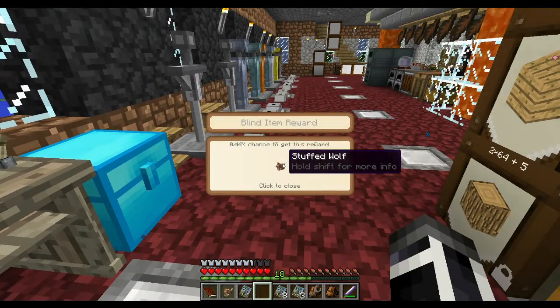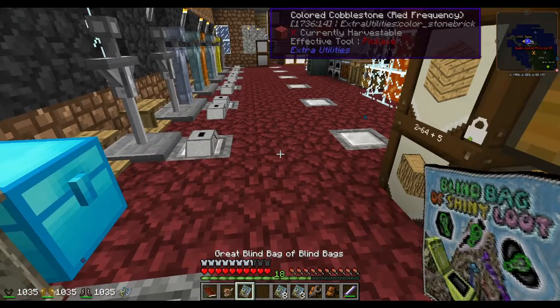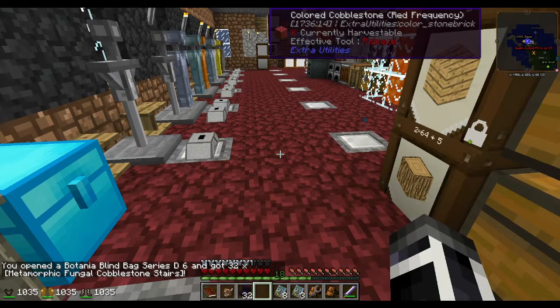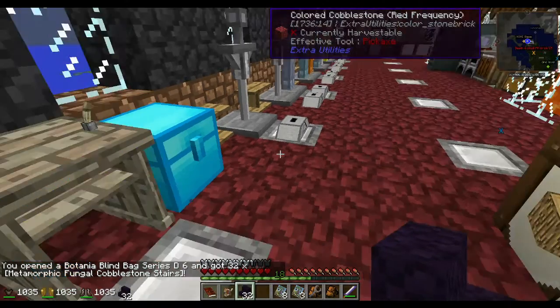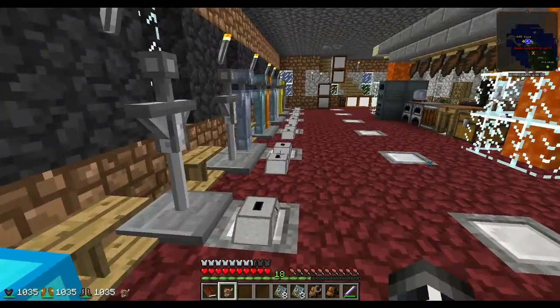A blind bag of blind bags - we get a Stuffed Wolf! That's so cool. And Botania. Please don't be another crown. We got... Metamorphic Fungal... Cobblestone stairs. I don't know what the hell that is, but that's okay. I'm gonna go put the dog down.